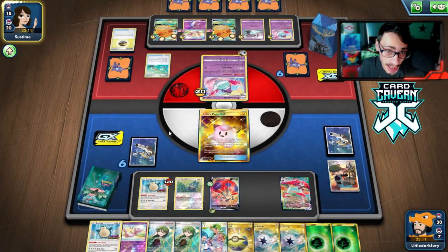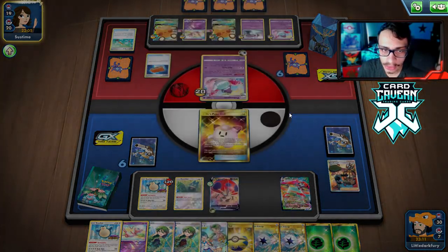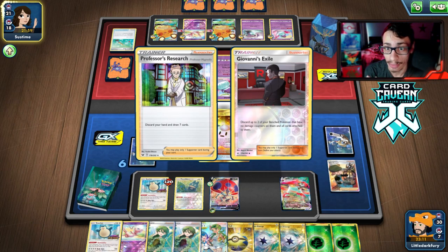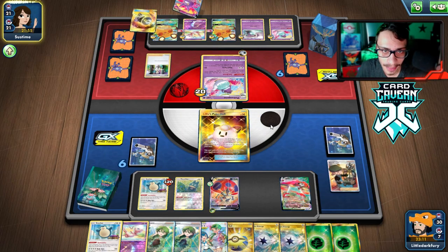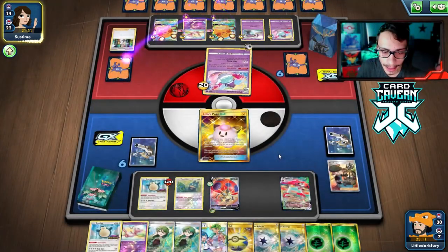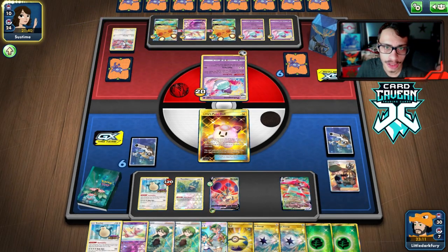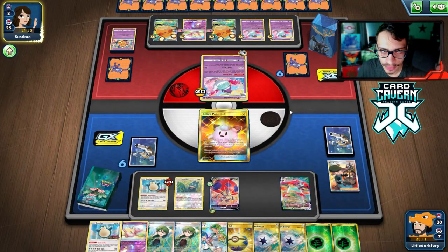We have Mew so we can save it for a rainy day — come in with a Mew out of nowhere and take a big knockout, maybe three prizes. Their Giovanni's Exile won't work unless they play some heal card. Unfortunately we just couldn't get another doll in play. They're popping off with Tea Breaks. We'll sack Snorlax and try to get Munchlax to get heads for that doll — we want to loop doll every turn.